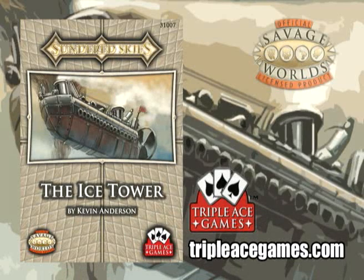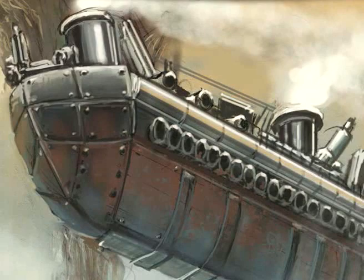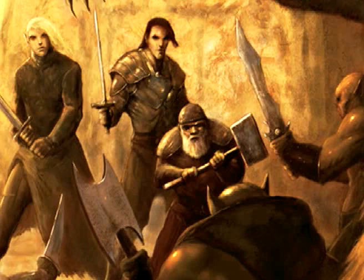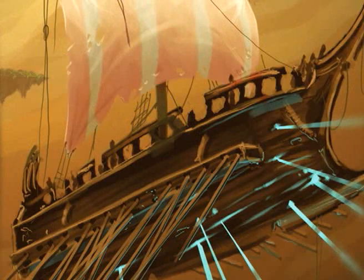The final adventure is the Ice Tower. This one's a little different from the others in that most of the action takes place on one specific area of the Draining Sea in the northern part of the skies. There is an island with a tower there, and you have to go investigate it and deal with a lot of the denizens of the Draining Sea while you are trying to do so. I like these adventures a lot — they fit very nicely into the Sundered Skies plot point campaign.